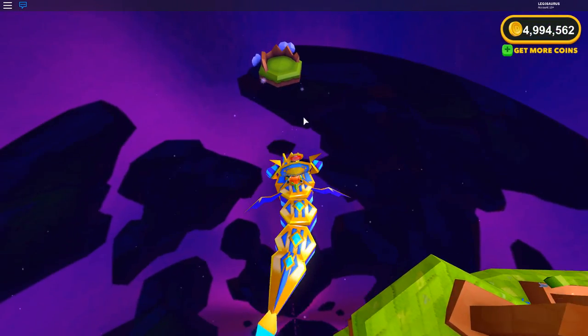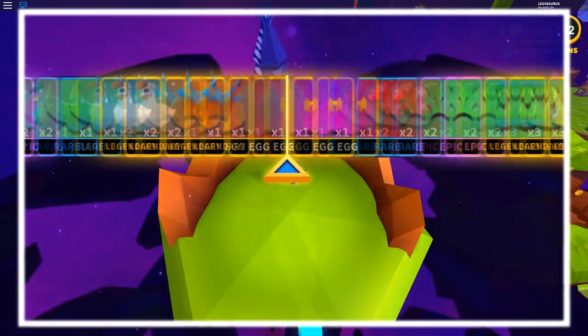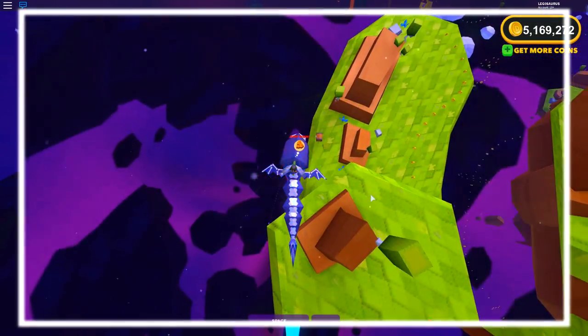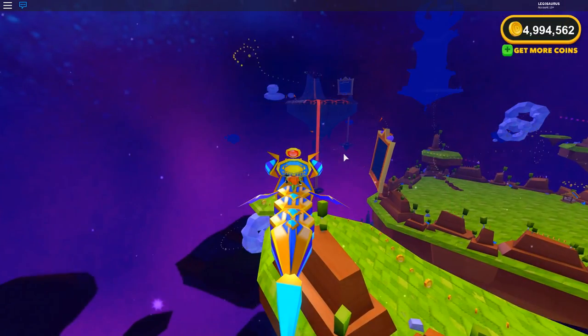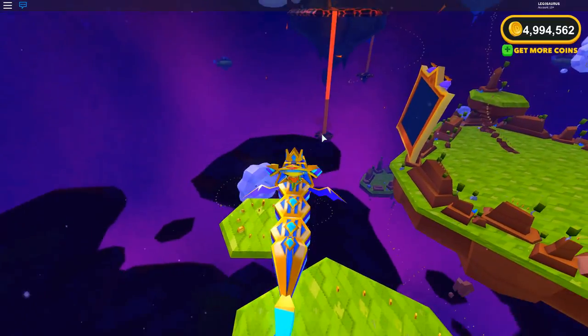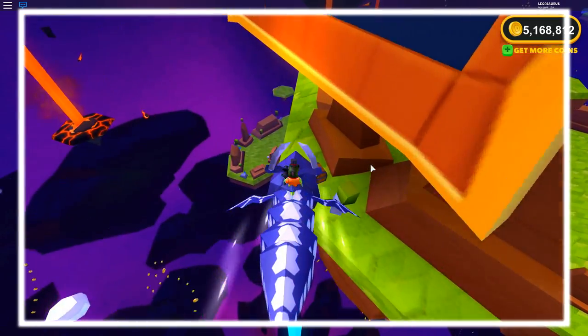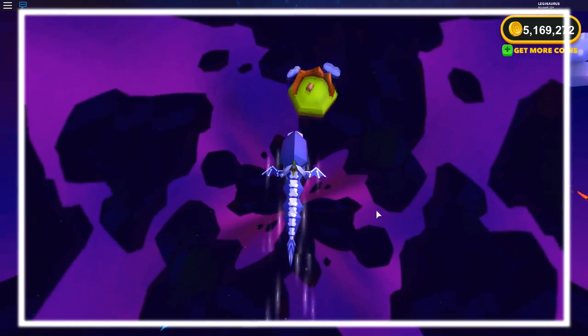Then there can be another chest back there on that island, and there can be one right here behind this little rock. Then I'm going to fly sort of toward the lava island, but before I get there I'll look to my right to see if there's one below the leaderboard on the main island. And I look to my left where there's an island all the way in the distance which can also have a chest on it.